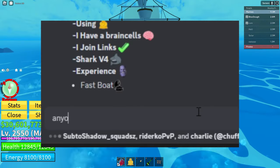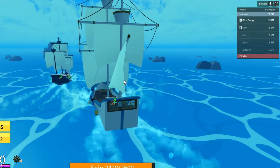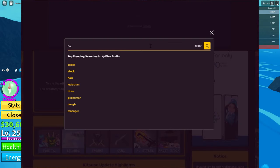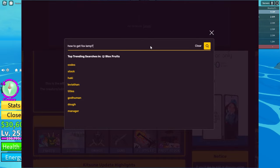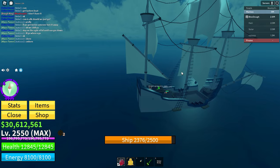First, I went on Discord to look for other people who wanted to search for the shrine with me, and these are the teammates I ended up with. Next, I figured out how to get the new sea event soon enough thanks to the Blox Fruits wiki. Then we ventured out into the sea and searched for the shrine sea event.